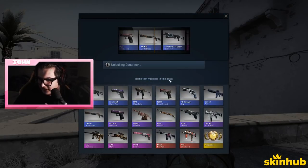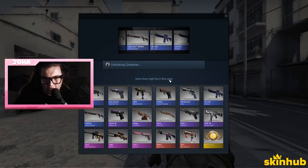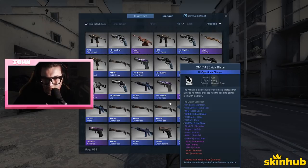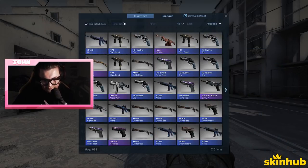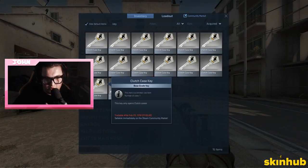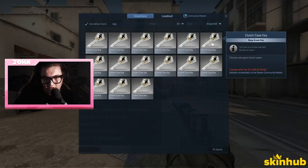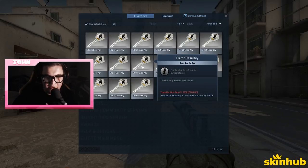Do we have more cases than keys? That would be better than having more keys than cases, I guess. We have six, twelve, fifteen left. A souvenir cave — we're gonna do nine and seven because that's my birth year, 97.